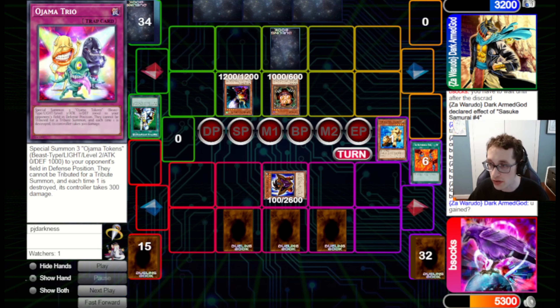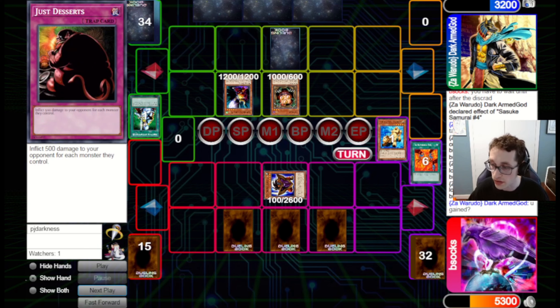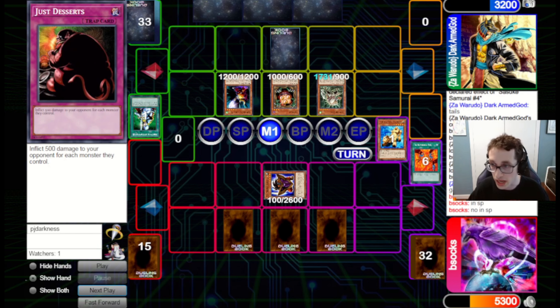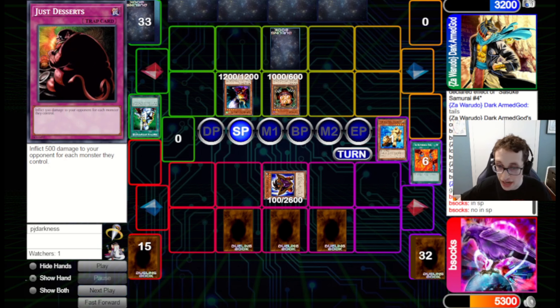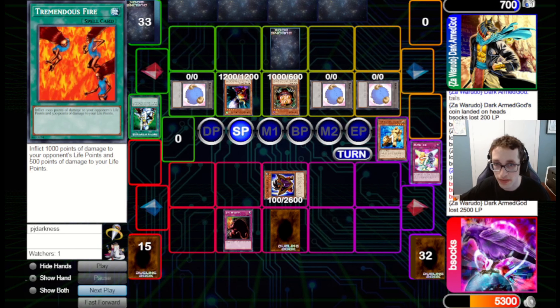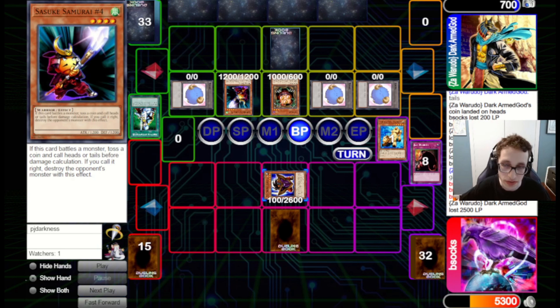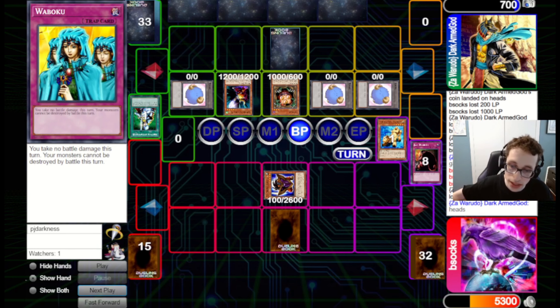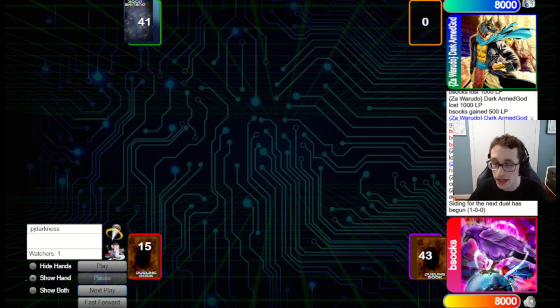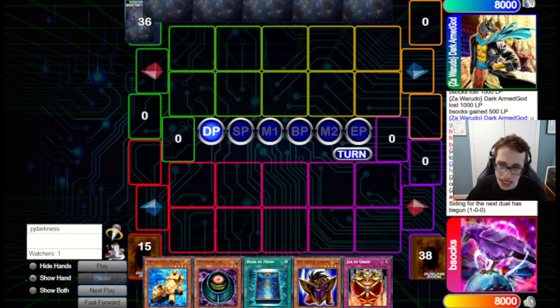I pitch a Poison and a Jar because both cards we have in hand deal more damage than Poison, and we don't really need to draw more with the Jar. We summon the Marron and attack into Sasuke Samurai Number 4 — if it destroys it with its effect, they take 1,000; if not, we take 1,200. They call Tails incorrectly, so we do take 1,200. We go for a Tremendous Fire dealing 1,000 damage, then set Just Desserts and pass back. We've got Ojama Trio to clog up their zones so they'll have five monsters on field, then we can go for Just Desserts to deal 2,500 more damage, putting them down to 700.